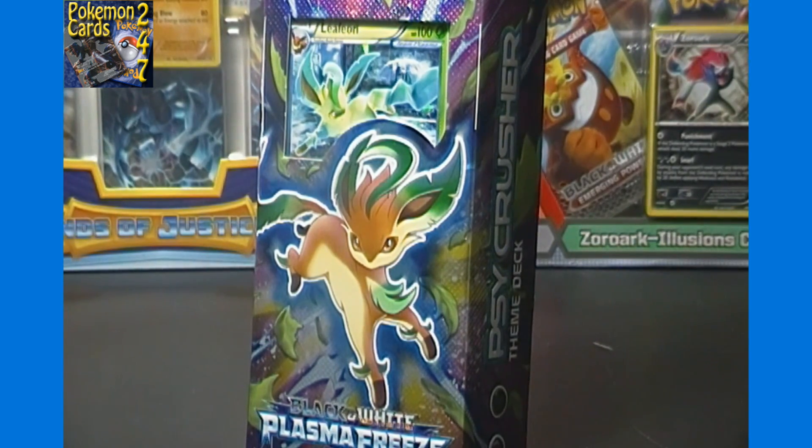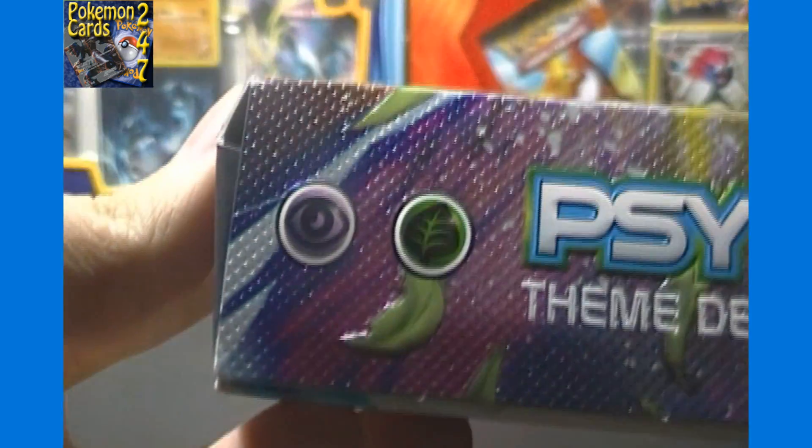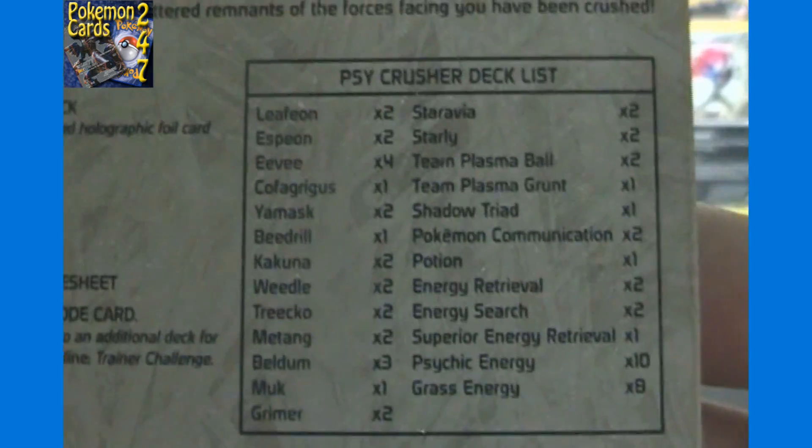For today's opening we have the Psy Crusher theme deck featuring Leafeon. It is a Psychic and Grass type theme deck as you can see. Spoiler alert, here is everything we should find inside. And now we'll tear into this and actually show you all those cards.